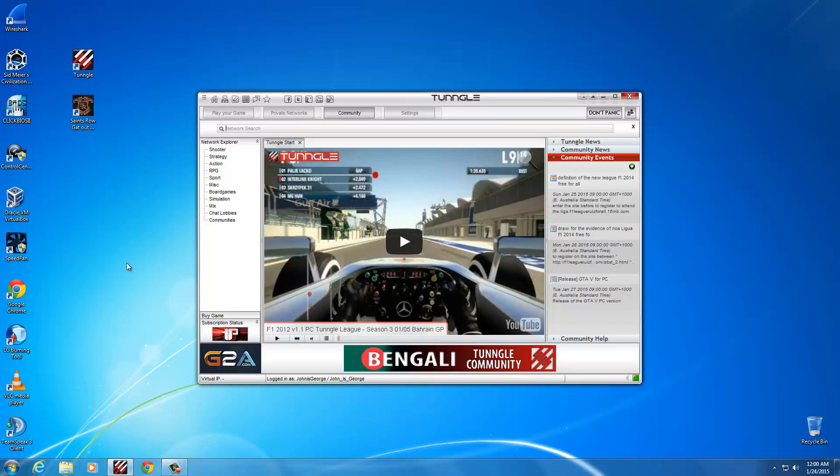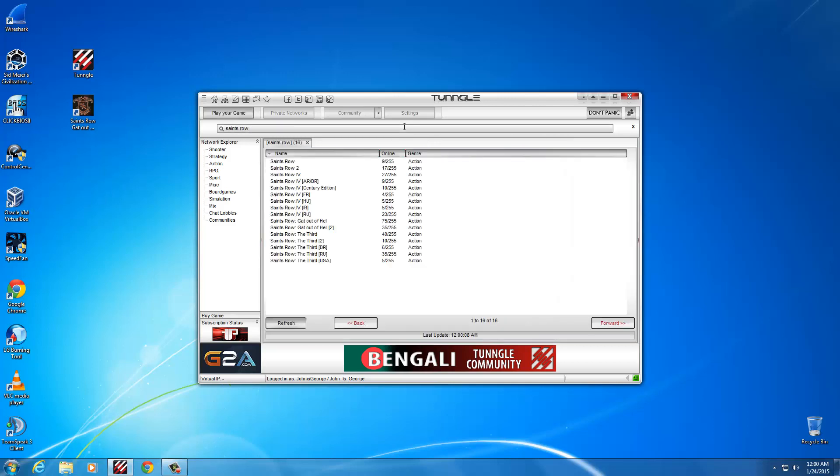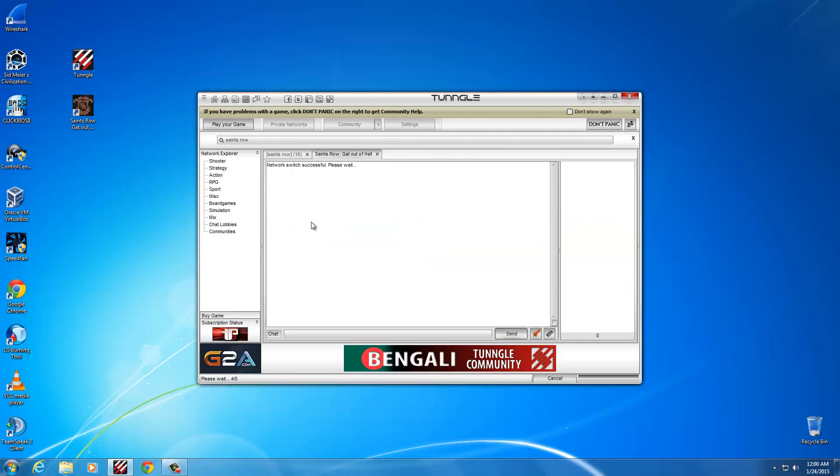So firstly, I've already logged into MyTungle — you just log in, and we'll search in the network bar for Saints Row. We see there's a couple of Get Out of Hell networks, so we'll just join the first one. Once you've joined the network, that's all you need to do to get yourself ready to play. Now you just jump straight into the game.